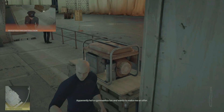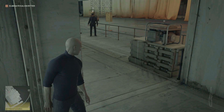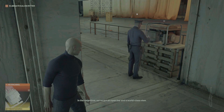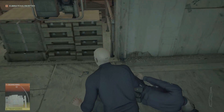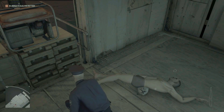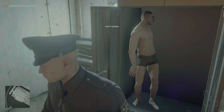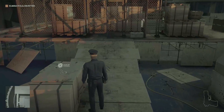Here I'll distract the security guard to get his outfit and his pistol. Now I'll go outside and enter from the front entrance or the main entrance. But before that, I'll pick this crowbar.